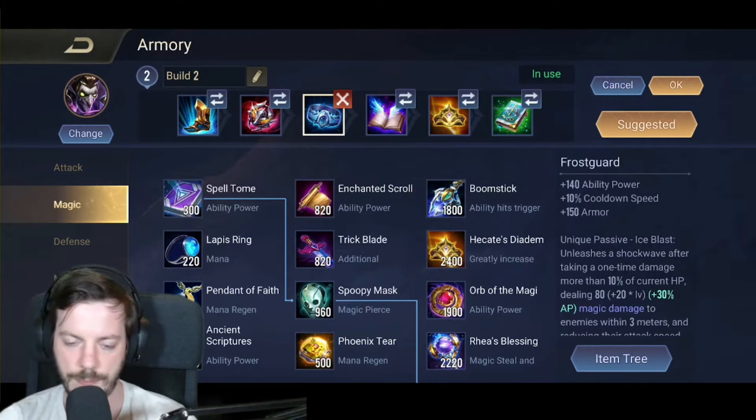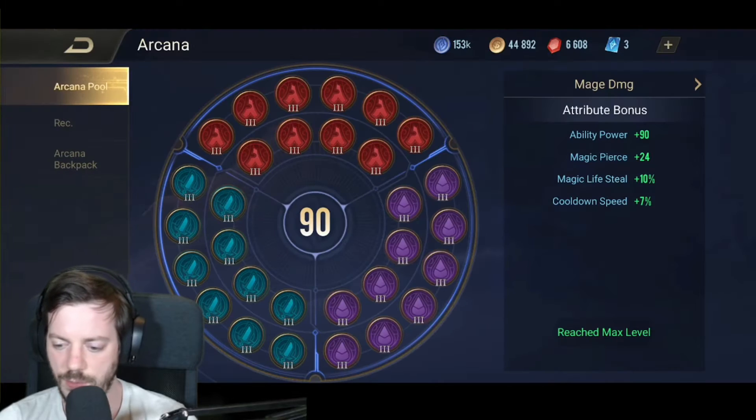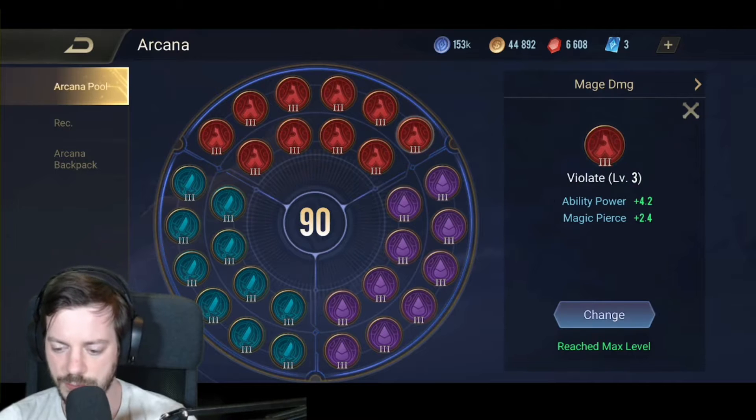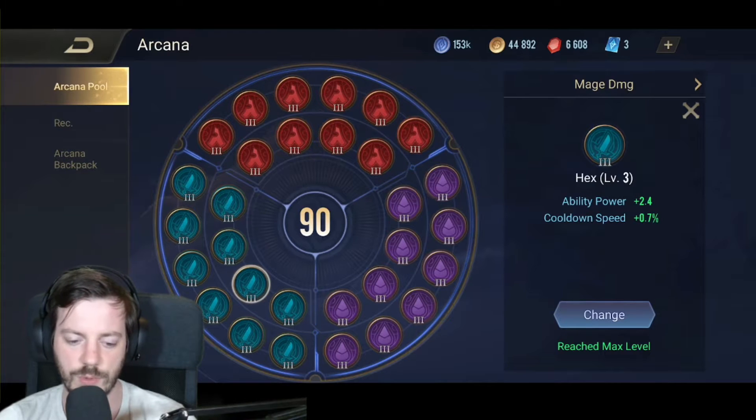Arcana-wise I'm going with my pure mage build, focusing mainly on damage with 90 ability power, some magic pierce, magic lifesteal, and cooldown speed. That comes from 10x Violate, 10x Devour, and 10x Hex — so if you want to rebuild it, those are the arcana you need.